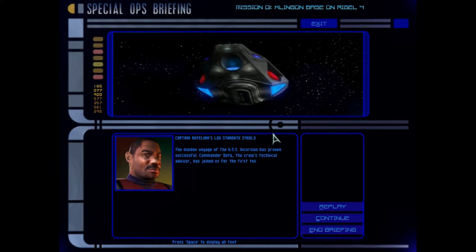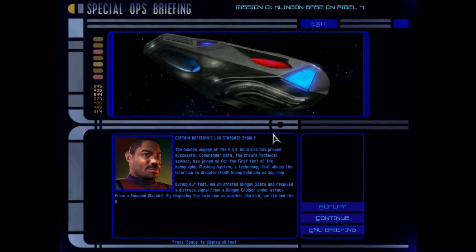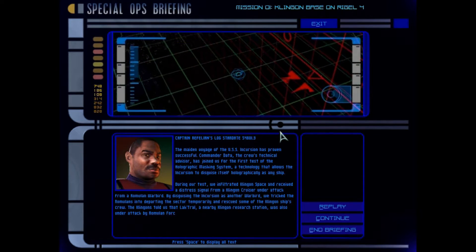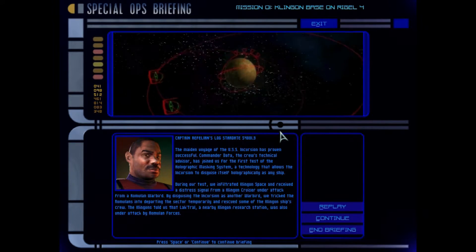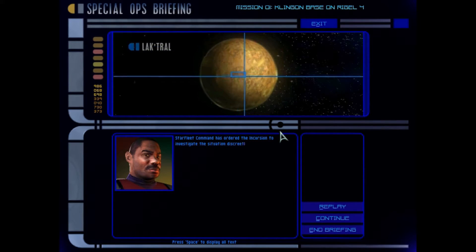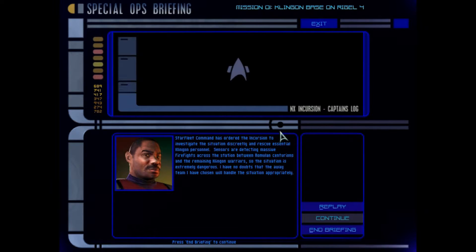The maiden voyage of the USS Incursion has proven successful. Commander Data, the crew's technical advisor, has joined us for the first test of the holographic masking system — a technology that allows the Incursion to disguise itself holographically as any ship. During our test, we infiltrated Klingon space and received a distress signal from a Klingon cruiser under attack from a Romulan warbird. By disguising the Incursion as another warbird, we tricked the Romulans into departing the sector temporarily and rescued some of the Klingon ships. The Klingons told us that Loch Troll, a nearby Klingon research station, was also under attack by Romulan forces. Starfleet Command has ordered the Incursion to investigate the situation discreetly and rescue essential Klingon personnel. Sensors are detecting massive firefights across the station between Romulan Centurions and the remaining Klingon warriors, so the situation is extremely dangerous. I have no doubts that the away team I have chosen will handle the situation appropriately.